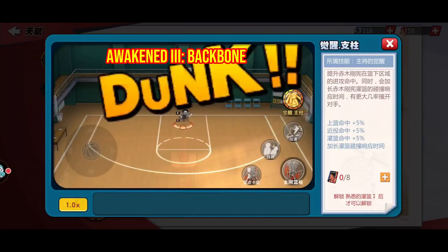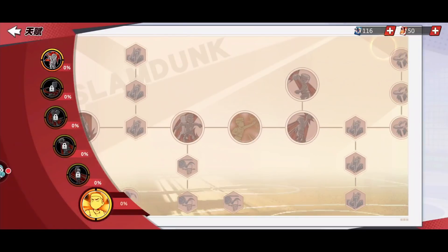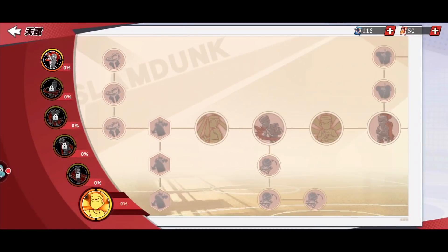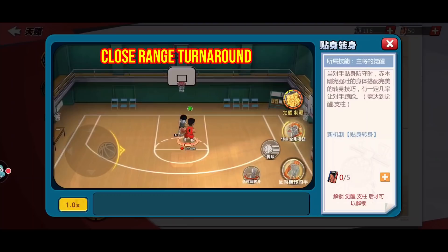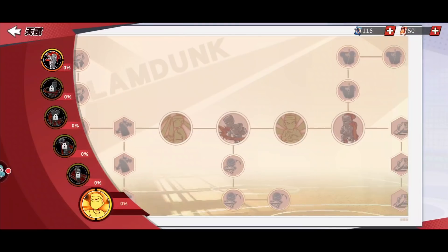At awaken level 3, we have Backbone. It increases 5% aggressiveness for his layup, pull shot, and dunk, and extends the effective time for his bump-away effect. The next new skill is close range turn-around spin. The movement is so smooth and quick — another threat, just not in front of Maki.